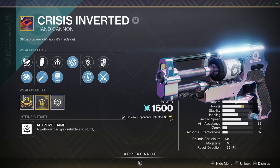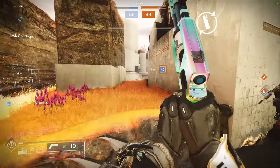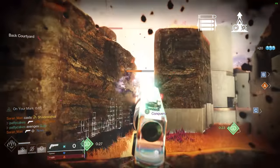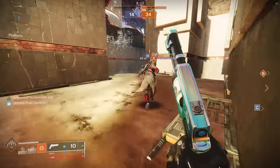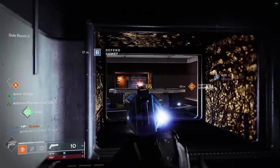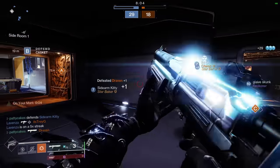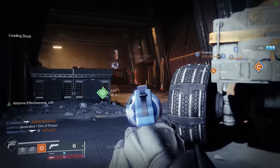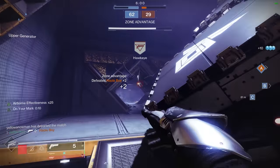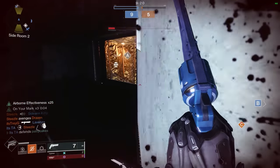It's the same story for Crysis Inverted, the Crucible post-game reward 140 hand cannon. It has great perks, decent stats, and comes with a great intrinsic perk — Amalon Fluid Dynamics gives you free stability and reload speed while your magazine is almost full, which you can guarantee before any duel. It has decent range with Rangefinder, and once that gets nerfed you can replace it with Opening Shot or Elemental Capacitor. It also has awesome perks like Moving Target and Rapid Hit. The model is a tad bulky and I'd maybe rank it higher if it were less obstructive. Dire Promise has the opposite problem — it's been my favorite weapon model for visibility, but the stats are just not up to par compared to more modern choices. When Rangefinder gets nerfed it's going to really hurt Dire Promise since the base range is so poor.